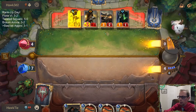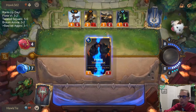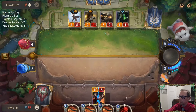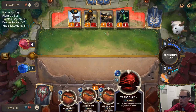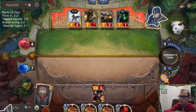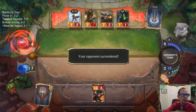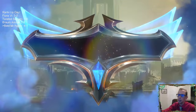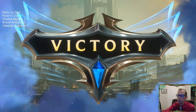Best draw on the deck is Fury of the North — I mean, I guess there is one Decimate in the deck, so maybe that's the best draw. The Hand of Noxus! Our deck really felt powerful — this deck felt really powerful.